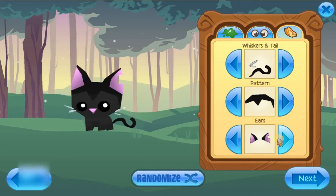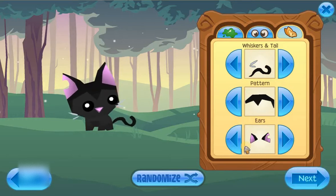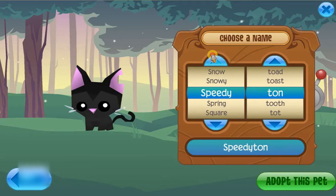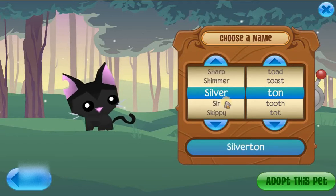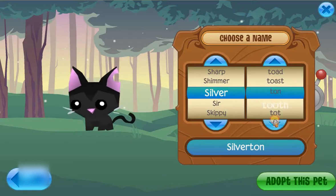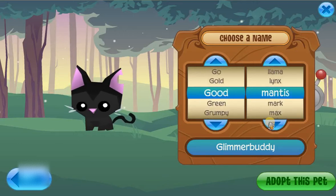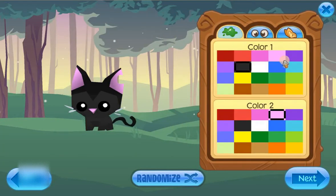You swap the pattern to go with the pattern of your kitty's hair or whatever. For whiskers and tail, just flick through the options and when you're happy with one, stop clicking. The ears are very important but I like the ones before so I'll keep these. You can press randomize which will make it something completely different. Then click next and you can now name your cat or hamster or whatever you're buying.